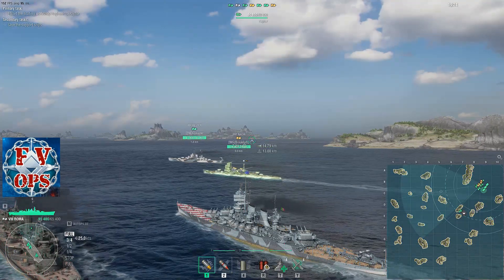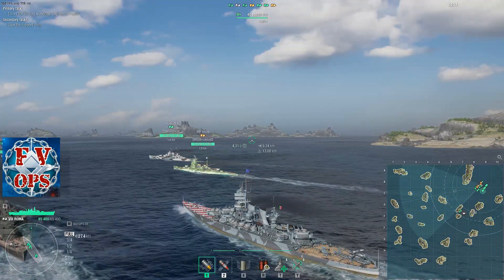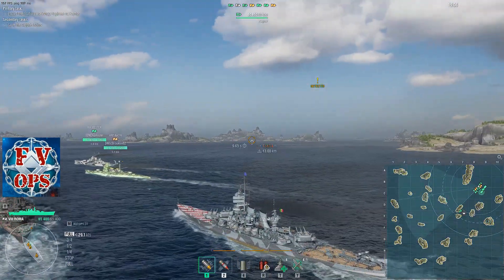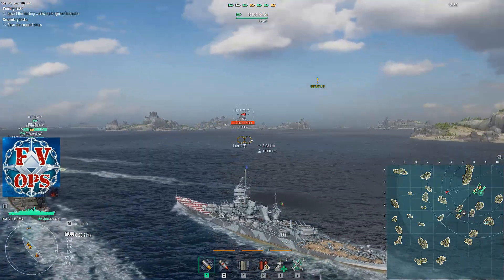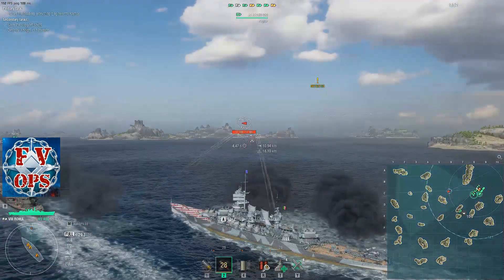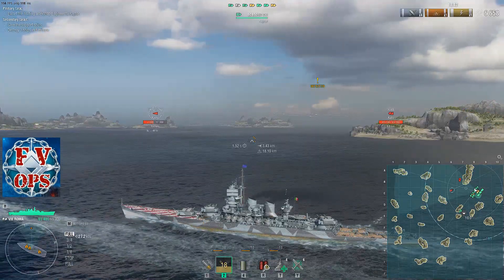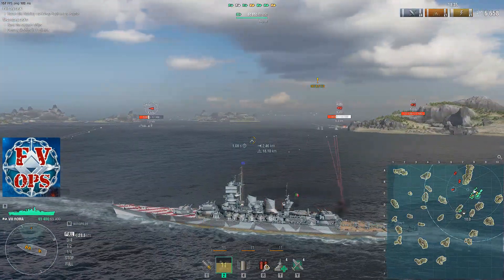I have HE loaded with AP lined up — the plan is to throw one salvo of HE at the destroyer wherever it is, and then after that one salvo swap to armor piercing for either the cruiser or the battleship. The destroyer is found, we send one salvo of HE, and somehow we get four hits.